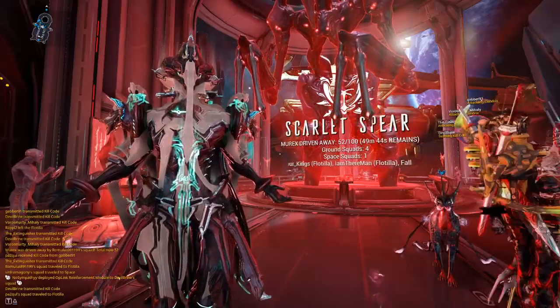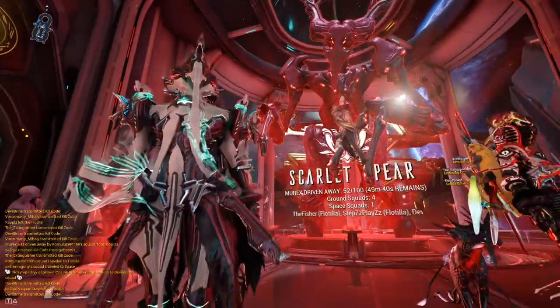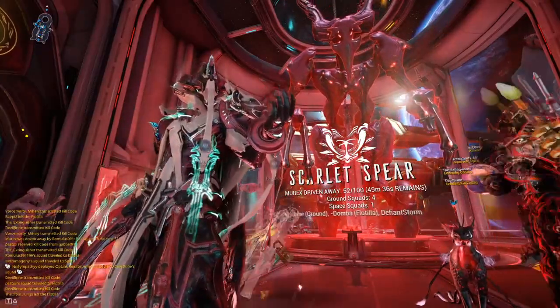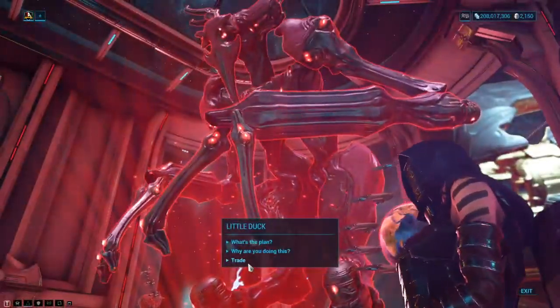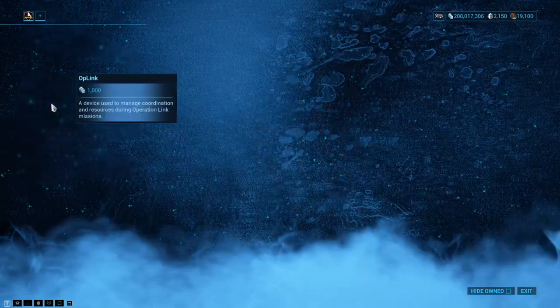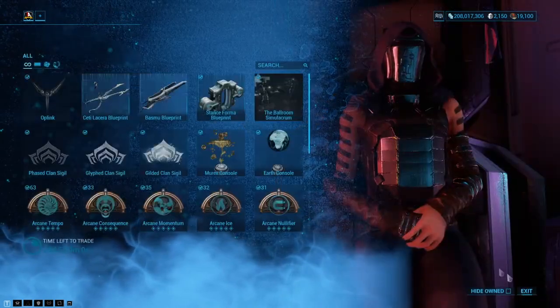You can see the ground squads and the space squads from the interface inside the relay, so just get familiar with everything inside the relay as you're walking around. To start off with, you want to go ahead and talk to Little Duck and purchase an OP link, and this is for 1,000 normal credits.